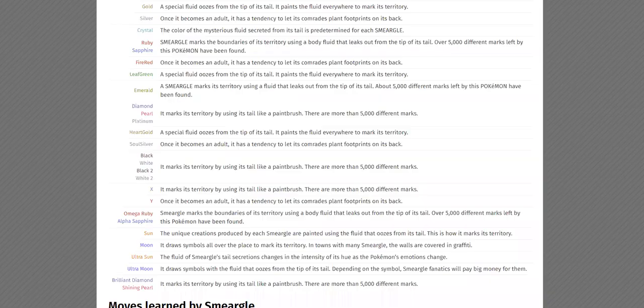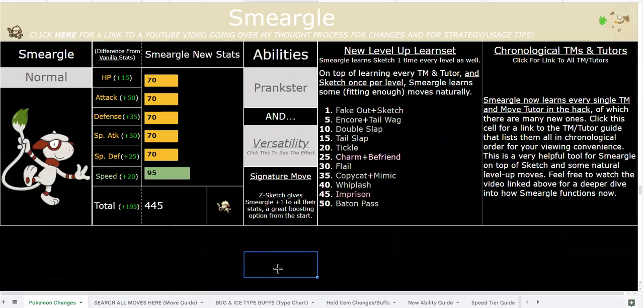Smeargle gets insane coverage now — of course it always has, but now it can actually abuse those. Its other ability is Versatility. Prankster is amazing for utility, and with Prankster he has every single move in the game.